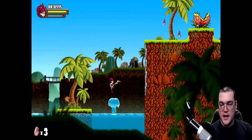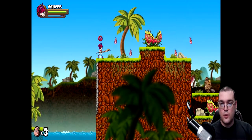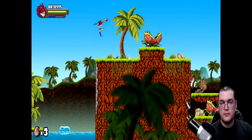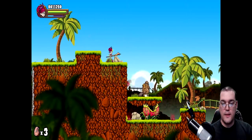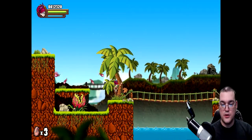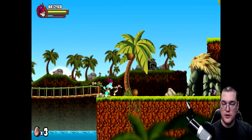Landing on enemies' heads is sort of nice because it affords you the ability to jump and not have to worry about landing a shot upon hitting the ground. You can kind of just — as long as you've got good landing precision — then you're in good shape.